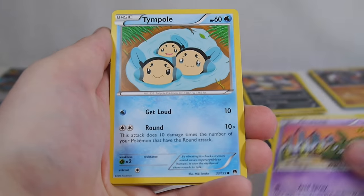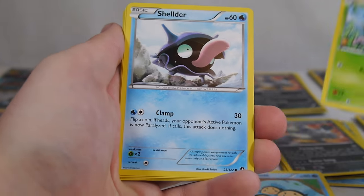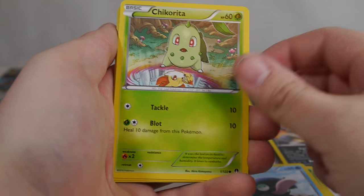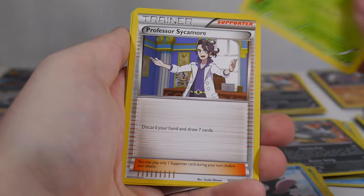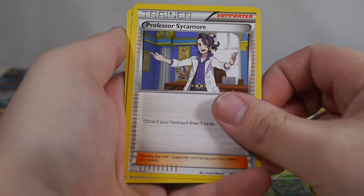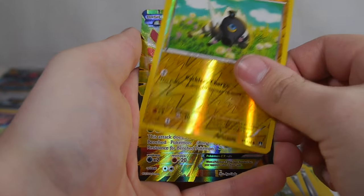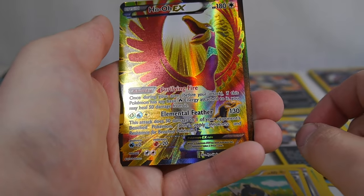We got a Trubbish, Temple, Seedot, Shellder, Chikorita, Sycamore — old reprint. Bursting Balloon, Luxio, Reverse Blitzel.